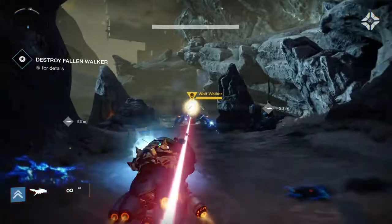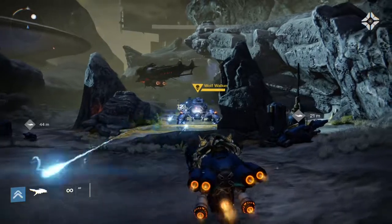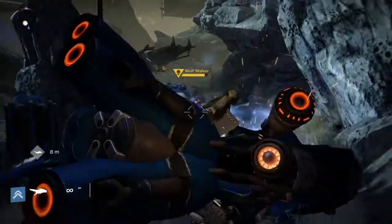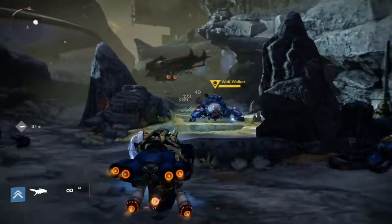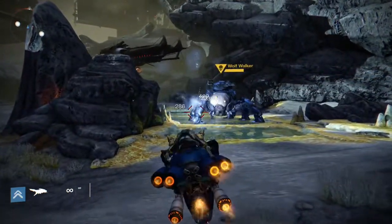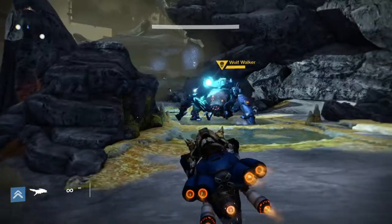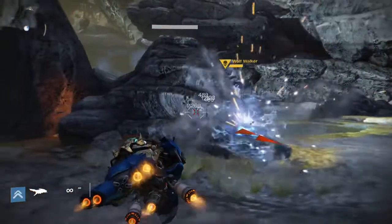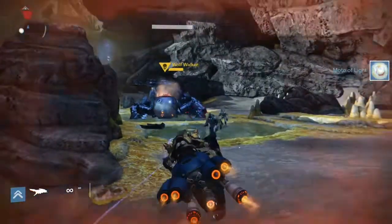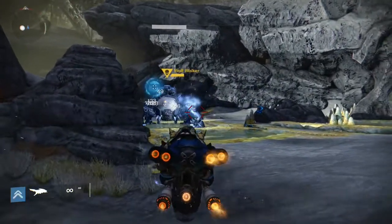We already get a Wolf Walker to fight - that's cool! He looks pretty cool too, he's all blue and everything. Shooting this pike though, it feels like it's a little more powerful. The walker's getting taken down pretty easily with my shots, getting some of those enemies out of the way - he's already over halfway done.